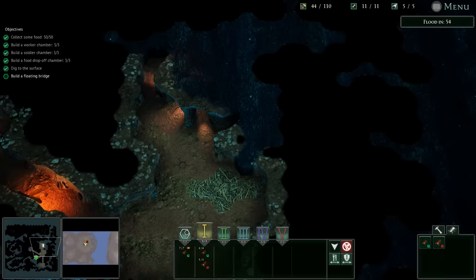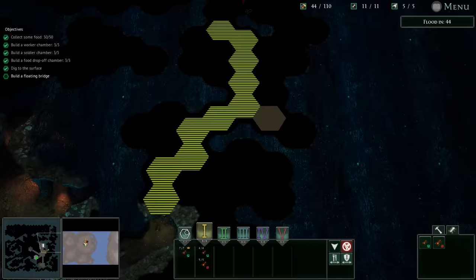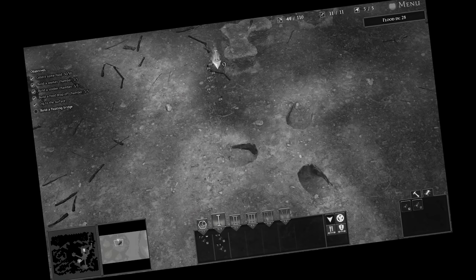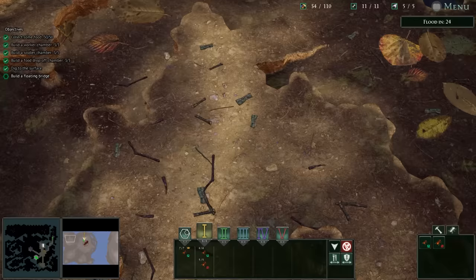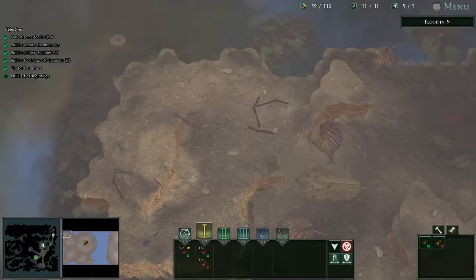We must lend aid to our neighbors — that's Warcraft 3. We don't want to dig too deep as the dwarves in Moria did. There's a flood in 25 seconds, so we won't get access to the food islands. We might not be able to get over here, but I wonder if you could send some ants over there.